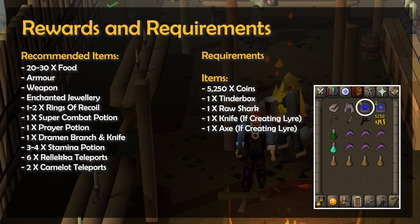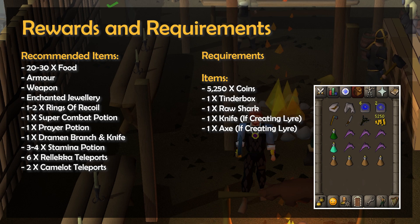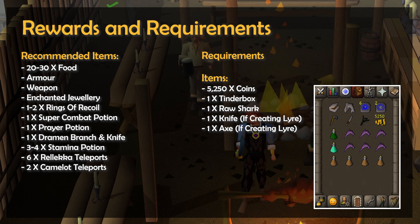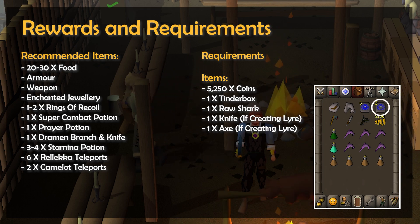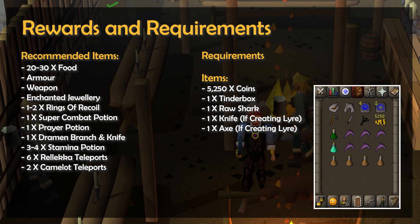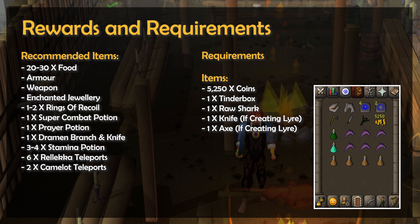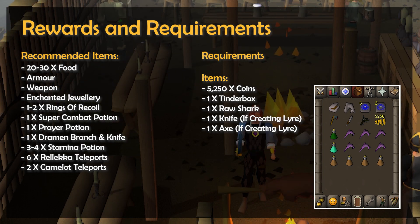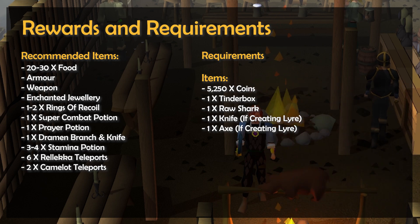If you have 30 Construction, then you can move your house to Rellekka and use teleport to house tabs, or you can also use Nightmare Zone points to buy scrolls of redirection to turn teleports to your house into Rellekka teleports. Additionally, you'll also want 2 Camelot teleports. If you don't have access to Rellekka teleports, then bring along some extra stamina potions. Also know that if you have access to fairy rings from the A Fairy Tale Part 2 quest, then both the CJR and the AJR fairy rings can be used to travel during this quest. Finally, having 7 to 8 free inventory spaces at the quest start will make your life a little bit easier.